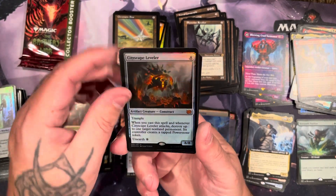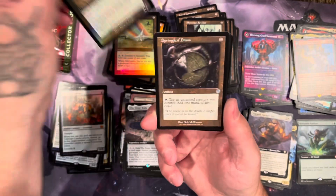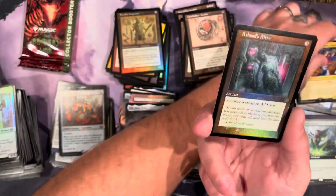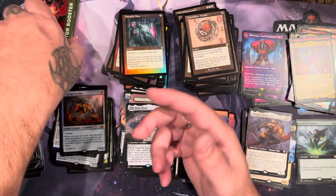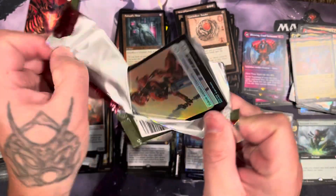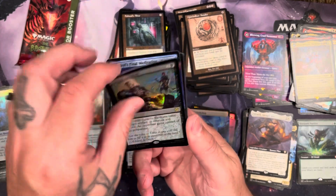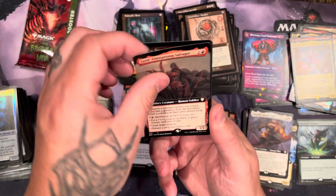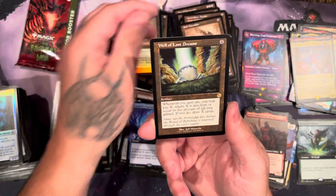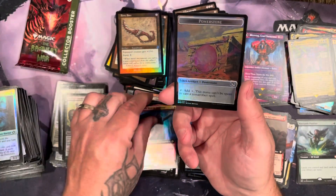Cityscape — solid card. Stone brain, got sandwell, foundry inspector, spring leaf, quicksilver, ultra magnus, and ashnod's altar. Fateful handoff, charcoal, got the enterprising salvager, bone saw, self-assembler, the well of lost dreams, sound wave, and excavator for the third time so far.